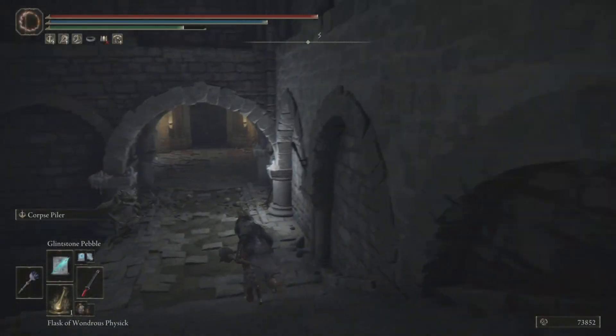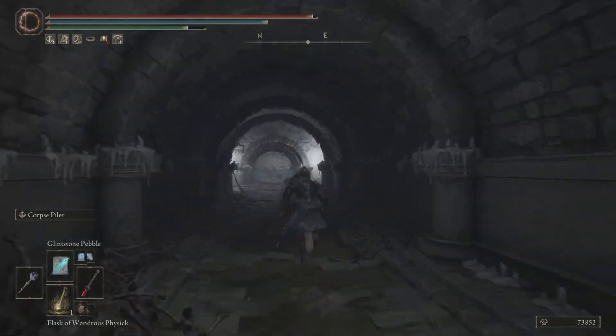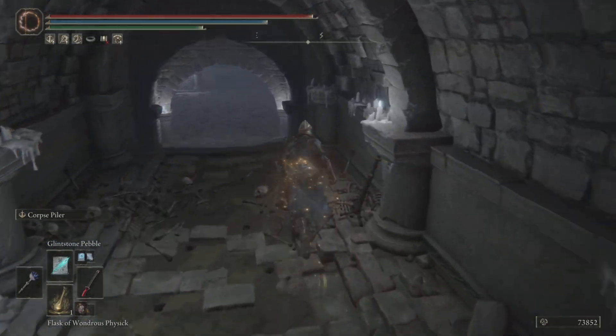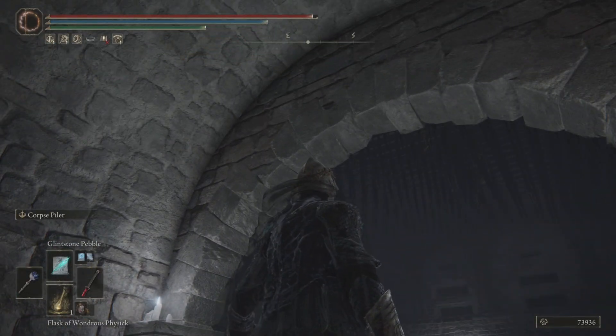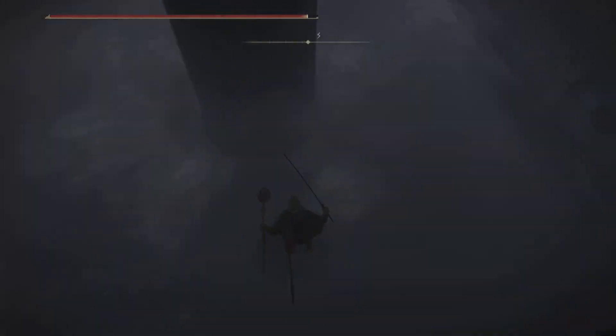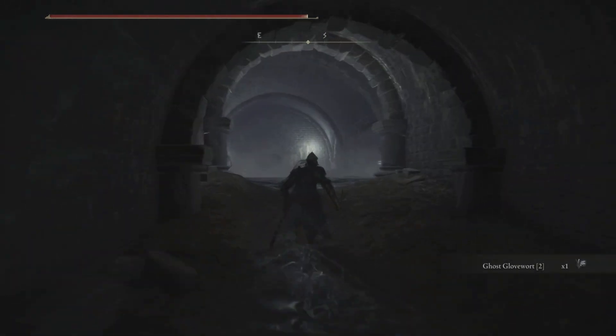Now we're going to head down these stairs like so, and this is the door that we need to open up. Make a left — there's going to be a whole bunch of imps down here, so watch out for those guys. Make a right, we're going to go on this door. You see those spikes up there? That's going to kill us if we walk up there. So get on it, let it go up, drop down like so, and now make your way straight.